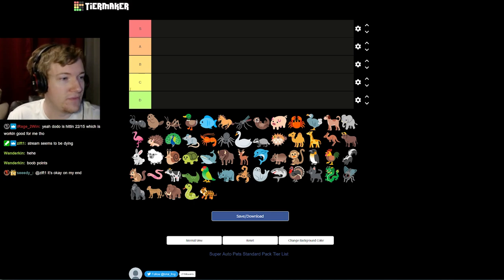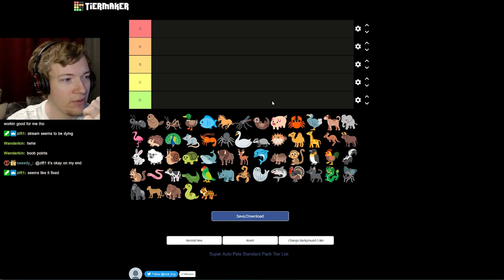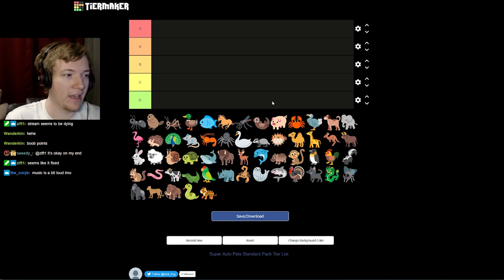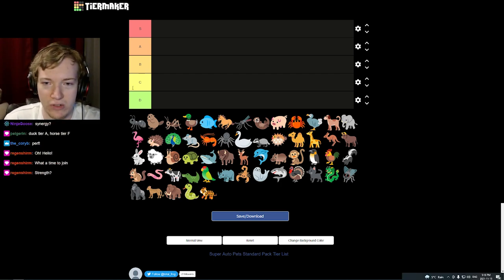We're gonna start off with the tier one units, and we're going to rate by a couple different things: availability, versatility, and power level relative to other creatures in its tier. If a unit doesn't show up very much, we're not gonna hold that against it too much. But if a unit shows up a lot and it's not very good and it's clogging the pool, that's bad. We'll talk about synergies as well.